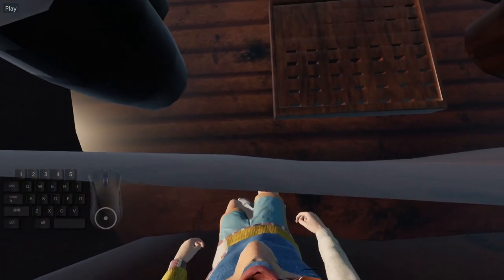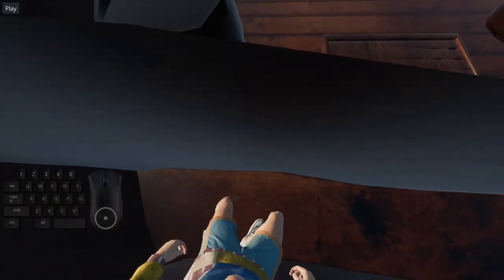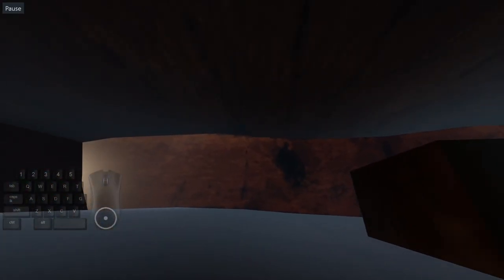Then you go to the left side. You just need to get left of center around here, and then you want to do jump and tap backwards — just a little tap backwards. Do not hold backwards or you can fly through the boat. It's just a little tap. So jump, tap, jump, tap, jump, tap, and eventually you'll go through like this.